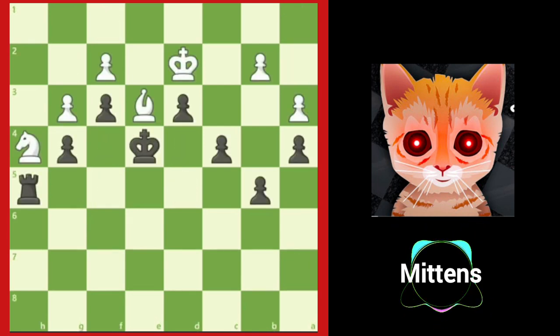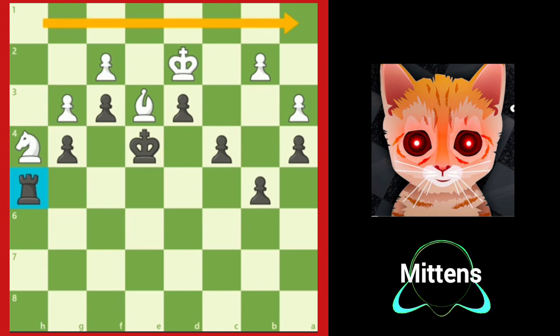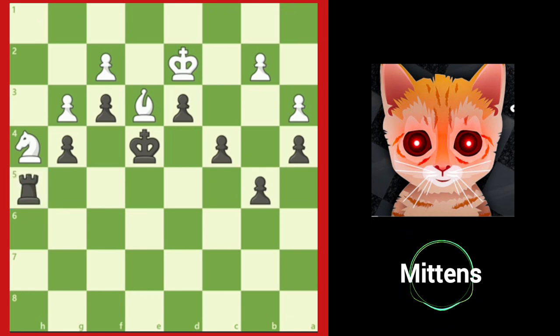With black to move, grandmaster Aaron Nimzovich has a problem to solve. Even though black has a space advantage and a passed pawn on d3, white is blocking that pawn and trying to keep the position closed. Black's rook would love to invade white's first rank, but there are no open files. Black found an incredible breakthrough plan starting with b4, offering a pawn to open up lines. If white refuses and tries to pass time with bishop to a7, black breaks through with c3 check. After b takes c3, b takes a3.